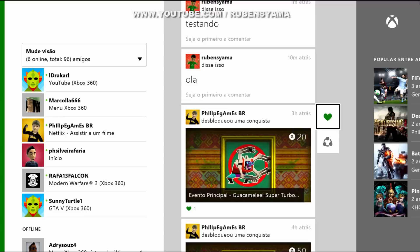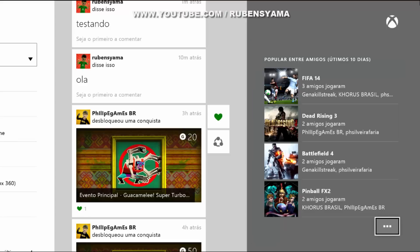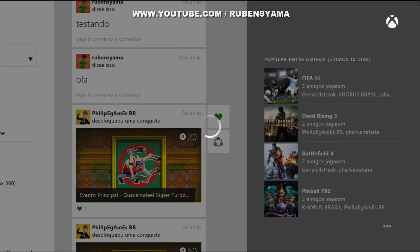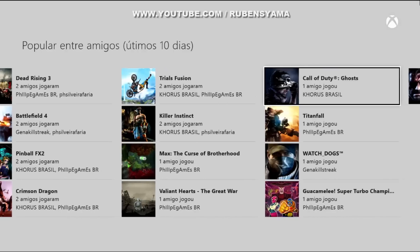Outra coisa que vi que mudou é esse 'popular entre amigos'. Nos últimos 10 dias é feito um recap — uma atualização do que os meus amigos estão jogando aqui no Xbox One. Por exemplo, se eu tenho intenção de comprar um jogo, eu posso verificar quantos amigos têm aquele jogo. Vamos supor, eu quero comprar o FIFA 14 — eu tenho 3 amigos com esse jogo, então se eu comprar, eu vou poder jogar com mais 3 amigos.